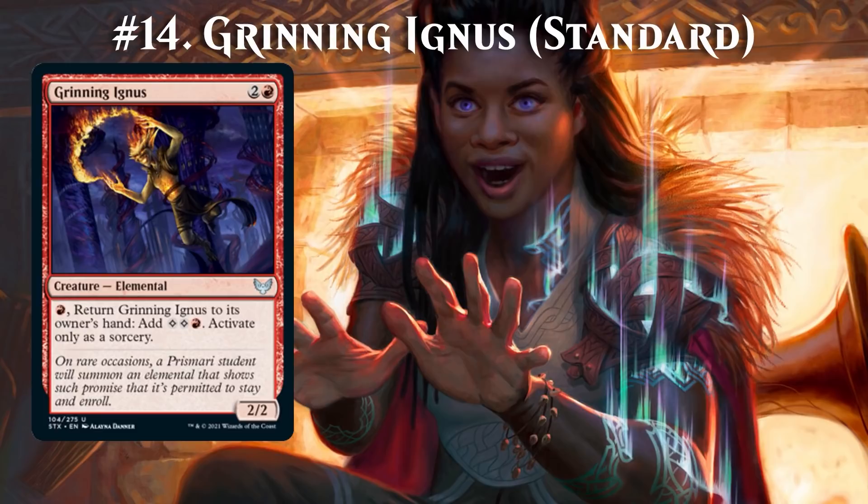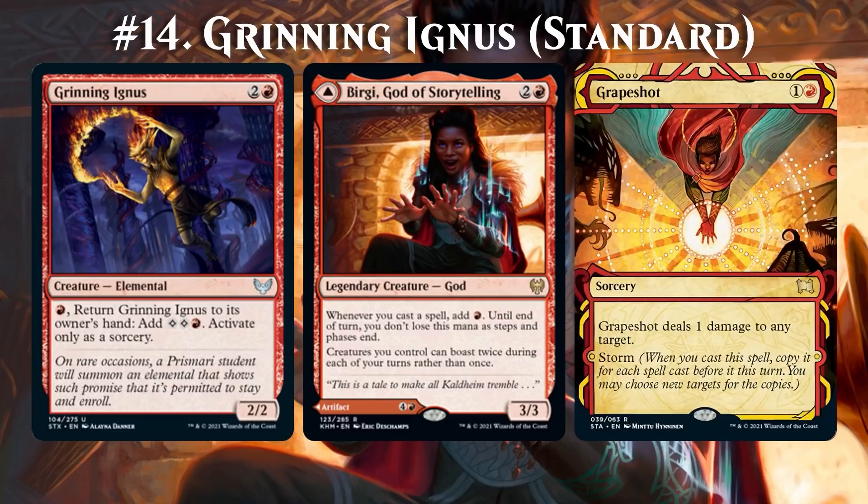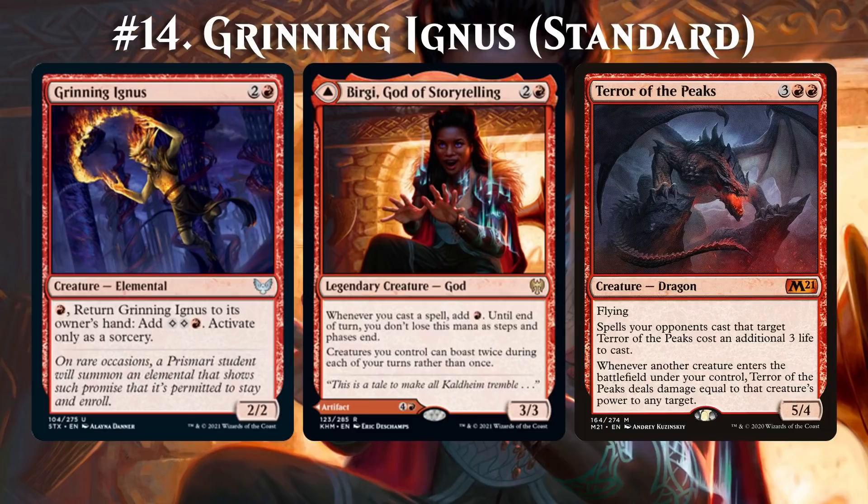Grinning Ignus is an awesome reprint for combo purposes. If you control Birgi, then you can cast, return, and loop Grinning Ignus as often as you want. This yields infinite enters-the-battlefield triggers and an infinite storm count. In Historic, you can then easily kill with Grapeshot. In Standard, you have access to Terror of the Peaks. In either case, it's a 3-card combo to produce infinite damage.